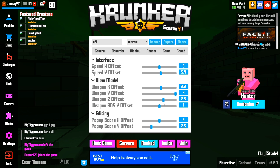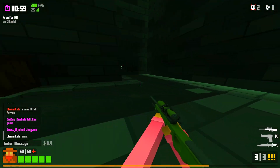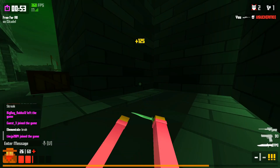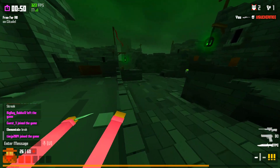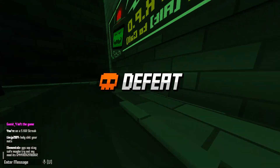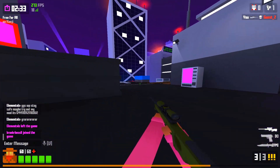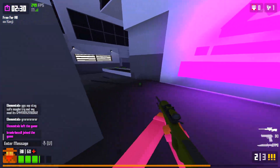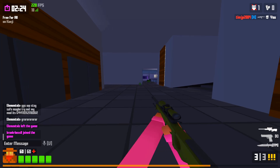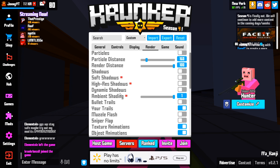I'll put this on two point five because I can. Now you have a more intense pro setting. You're gonna have fun trick shooting. Basically what you want to do is press Escape, go to Settings, then Render, scroll down — and this is what changed.